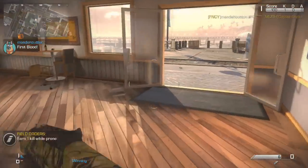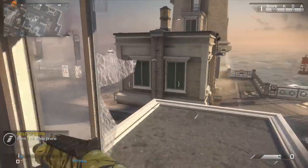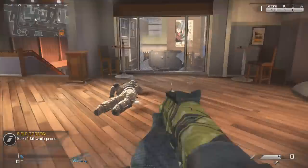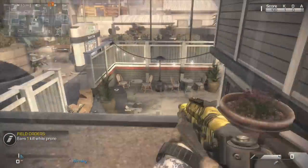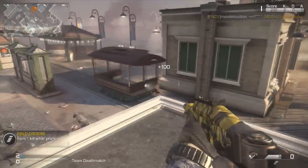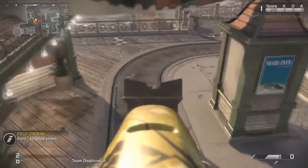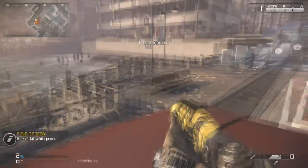If I'm not in that spot, I do like to come to this house here. The only downside is there's four different ways to get into this house and it's a little cramped, so it's pretty easy to get knifed. But if you play your cards right with maybe one or two more people, you can definitely hold down this spot really easily, especially since a lot of people come over here to try to counter the first infected spot I just showed you.